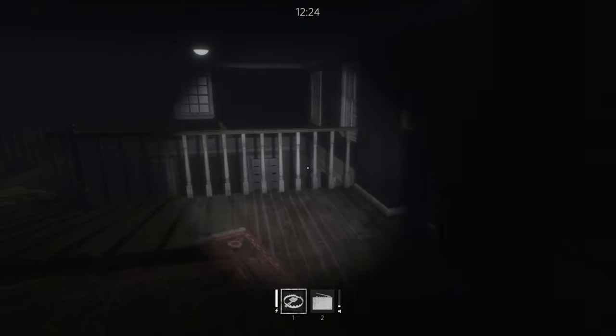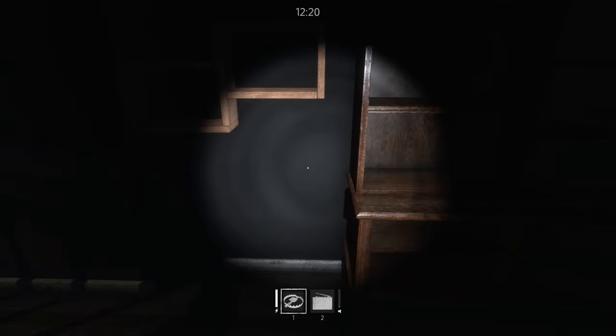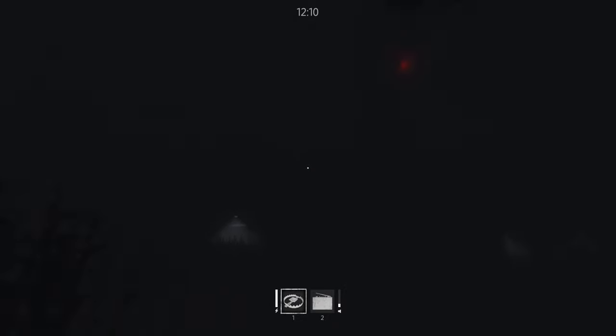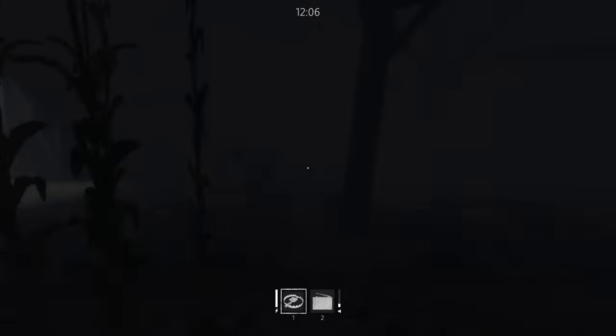There's one more upstairs — let's see if it's there. One board should be right here exactly but it's not there, so let's go to the last location which is the barn. You look up at the sky and there's a red flashing light — just walk towards it and that's the barn.